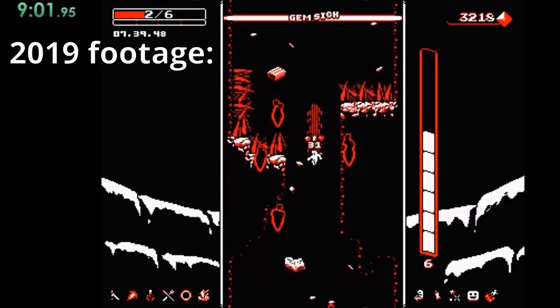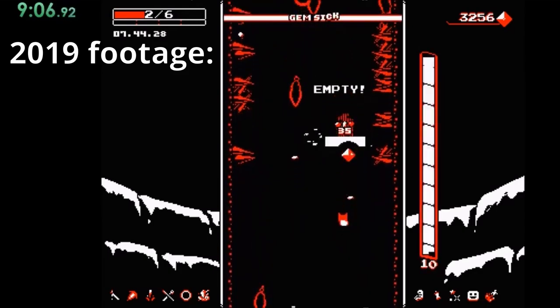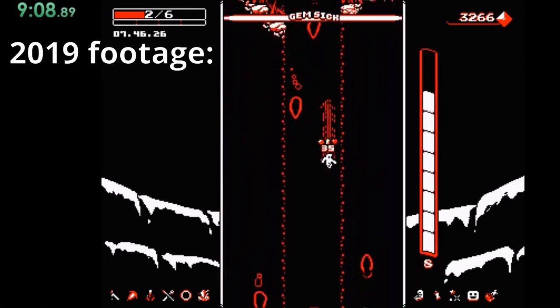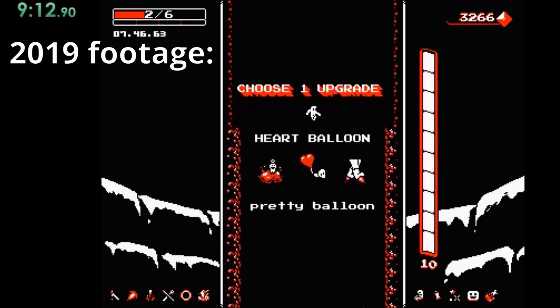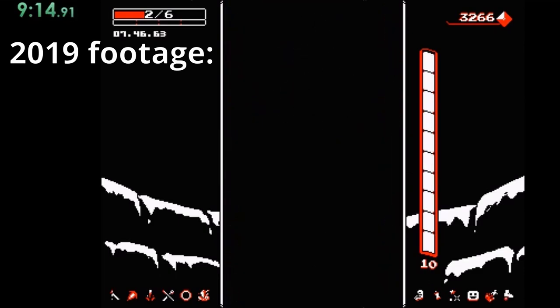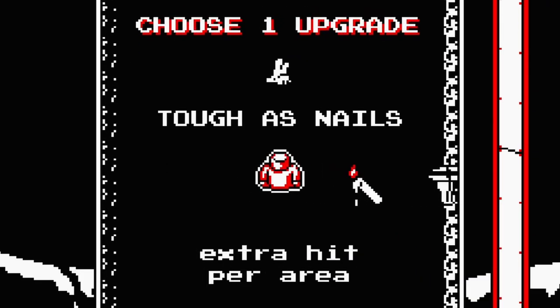There's one saving grace though - there's a little Easter egg at the end of the game. If you did not go into any of the side alcoves to pick up any gun modules or gems, then the creator put in an apple which will increase your HP and the amount of charges you have. Extra hit per area - that is interesting.